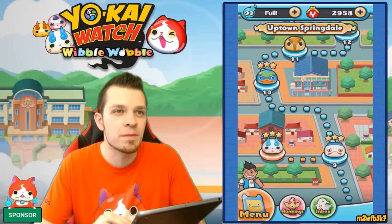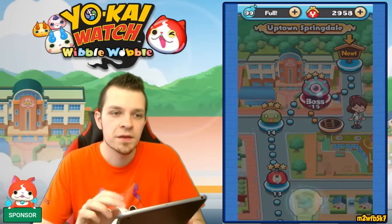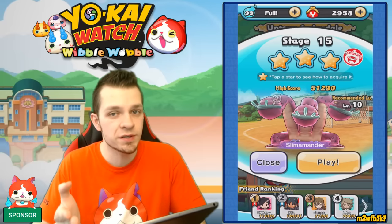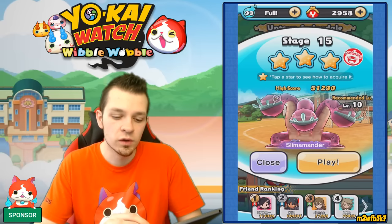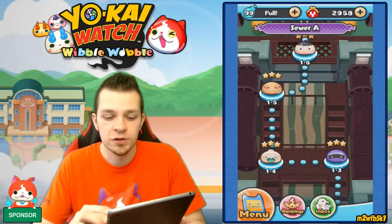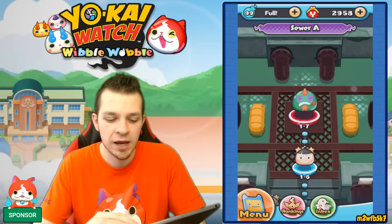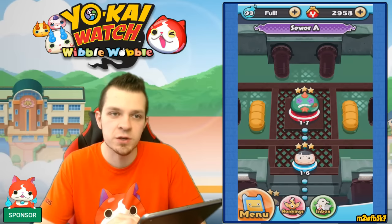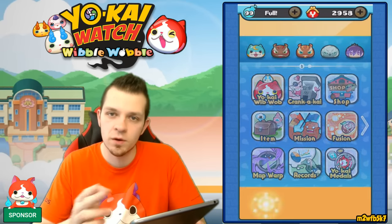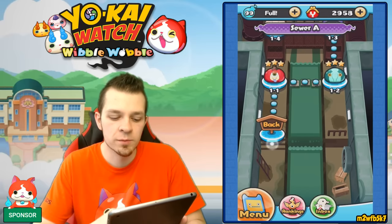Looking at the map, we've got the Slimamander boss. If you beat Slimamander within 200 seconds on the clock, you will have access to Sewer A. Sewer A is actually really good because you can grind paint over here and get some pretty rare items. Then we're going to go back through the sewers and move on to the next area.